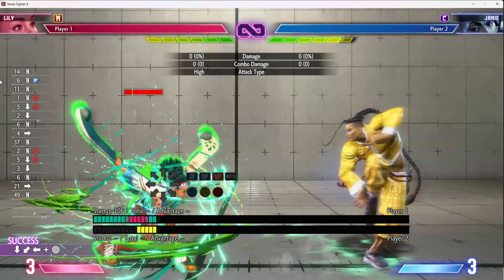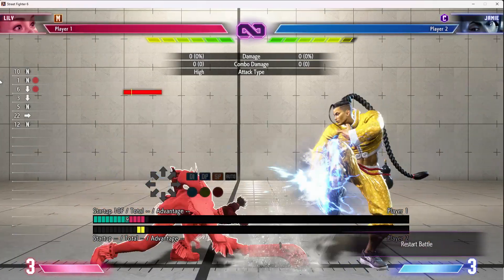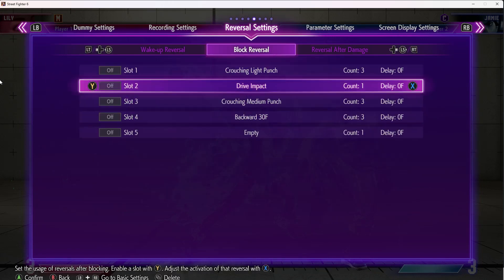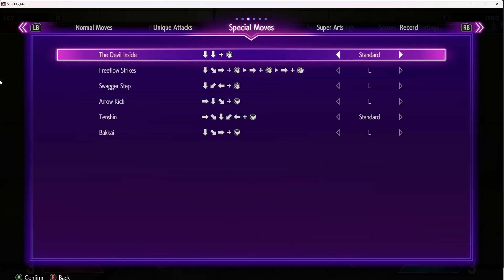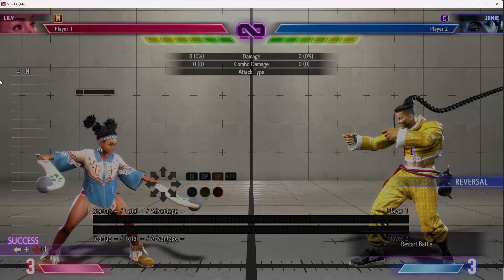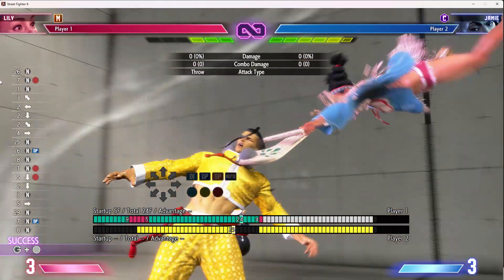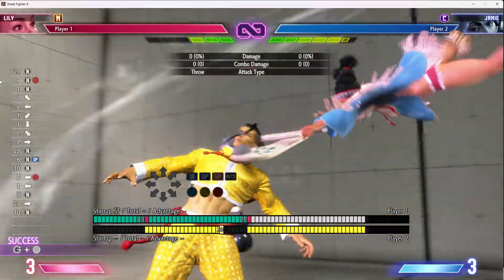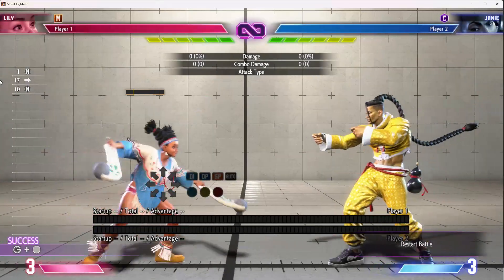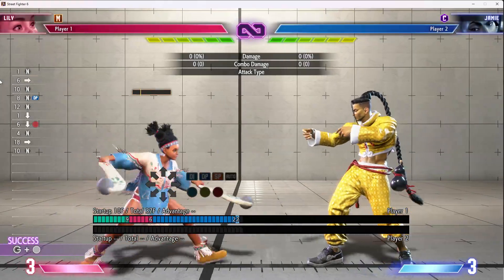The situations you actually want are where they don't have an easy guaranteed spot to drive reversal. If you ever land any of these heavies and drive rush, you'll be so plus that you'll be safe to their six-frame EX DPs. That means you can bait out EX reversals, and because you have that threat you can do whatever you want — go all the way up for command throw off any of these, with crouch fierce being the best and forward heavy punch also very good.